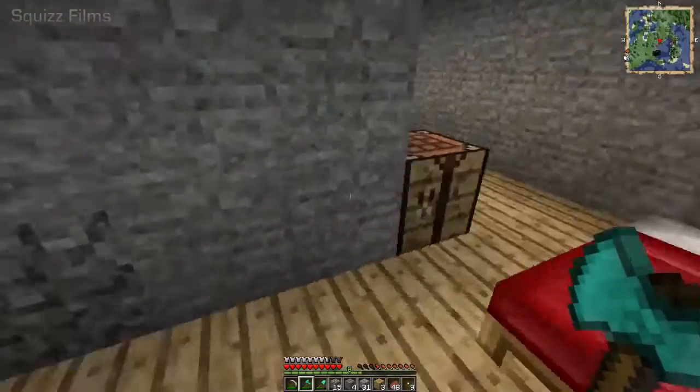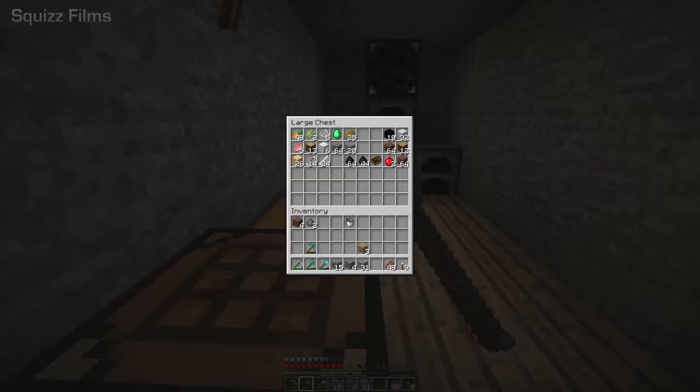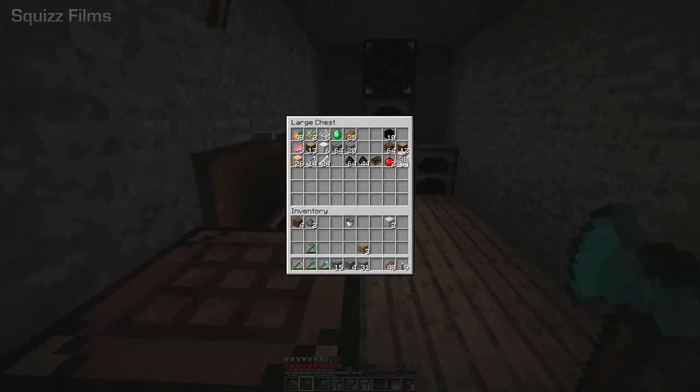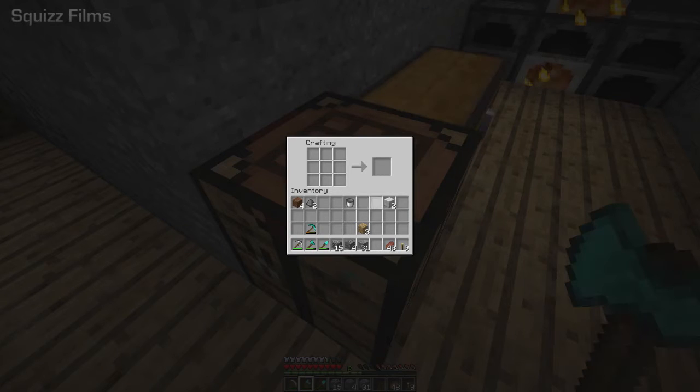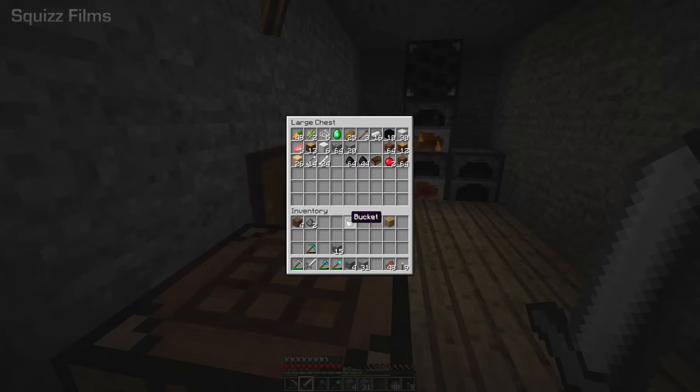We'll make a sword real quick. Don't have the stuff to do that of course. Iron's doing okay, it's not bad. We've got plenty of it for what we need it for. We'll get another bucket just to make things a little faster.